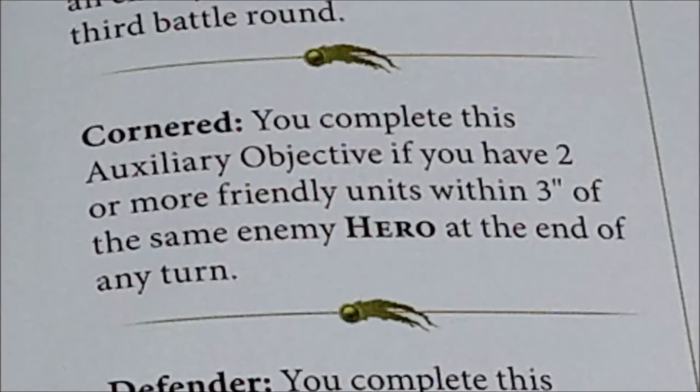Then we have Cornered, which lets you complete this auxiliary objective if you have two or more friendly units within three inches of the same enemy hero at the end of any turn. It's really quite simple because you only need to move two units into close combat with a hero. Either the opponent keeps that hero completely away from combat, or it's not difficult to realize. I think it's one of the most versatile objectives you can play with — a simple but fast way to complete an auxiliary objective.